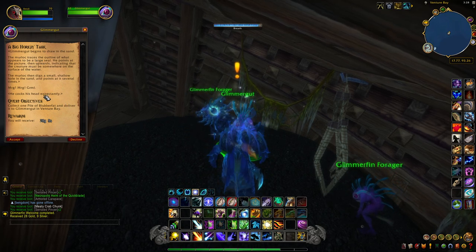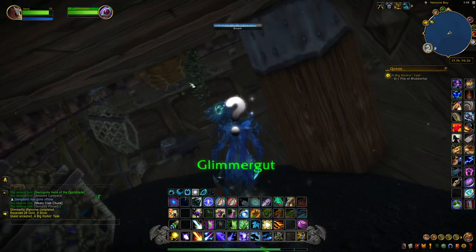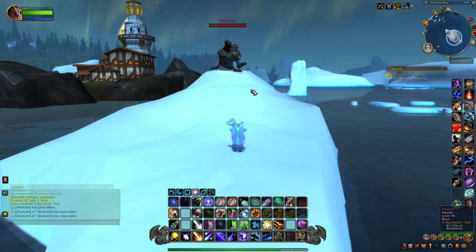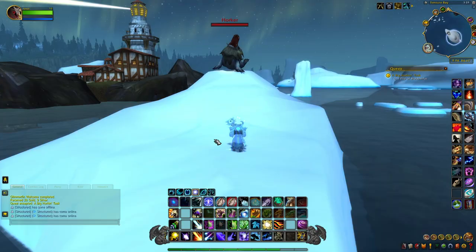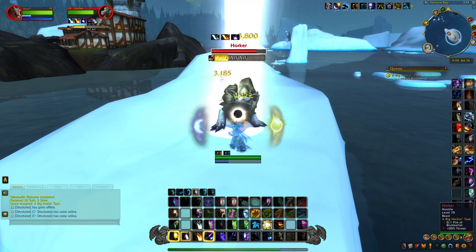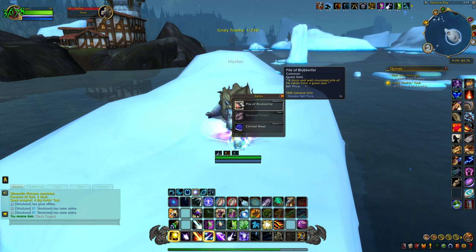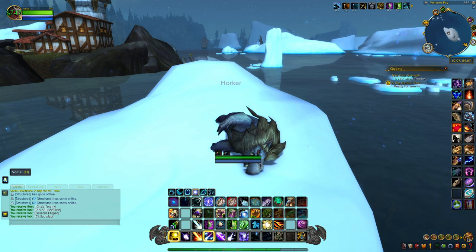Horker is located right here in Venture Bay and is a big walrus-looking creature. We're going to kill it to get our Blubber Fat. It is level 70 with 338k health, so just be on the lookout for that. We kill it, loot it, and then we have to go back to Glimmergut to turn this in back on the sunken boat.